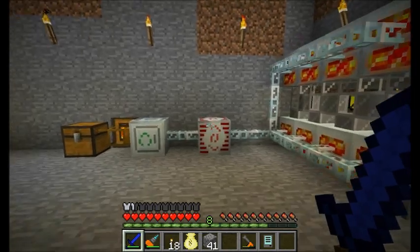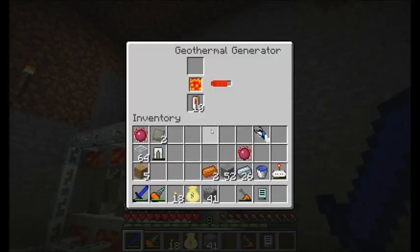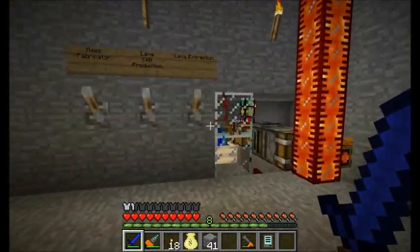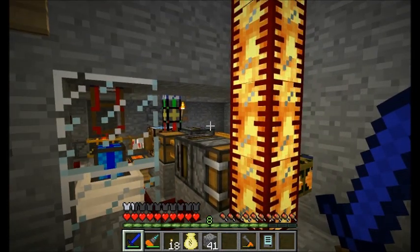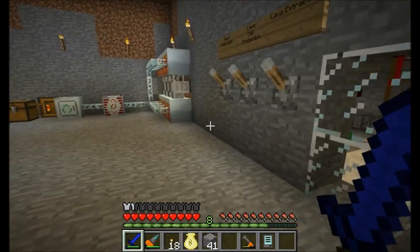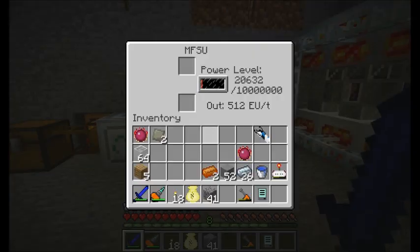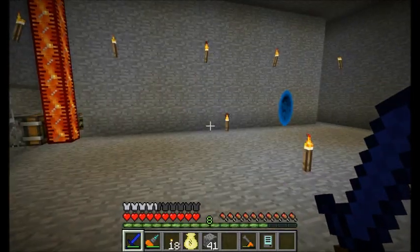I'm gonna turn off my mass fabricator right now and let all this power stored in my geothermal generators fill up the MFSU. And in a moment I'm gonna drop my quantum suit in there and let it absorb the power from the MFSU — so right now I'm using the geothermal power to charge my quantum suit. I'll produce a little bit more lava and I'll be back once this guy is charged up a bit. A half charge is good enough, so let's equip these guys.